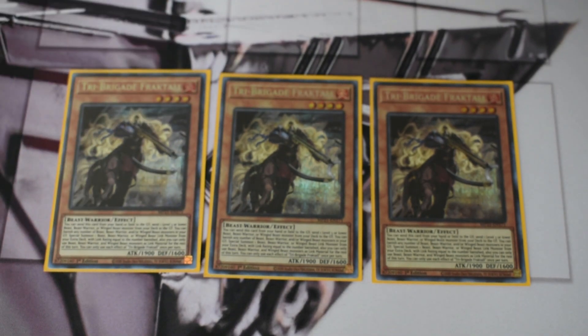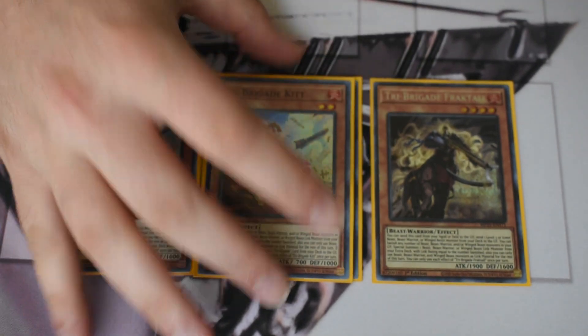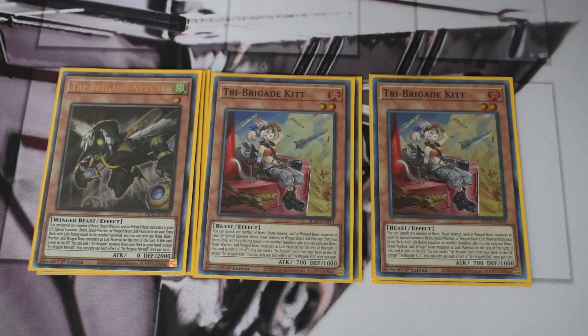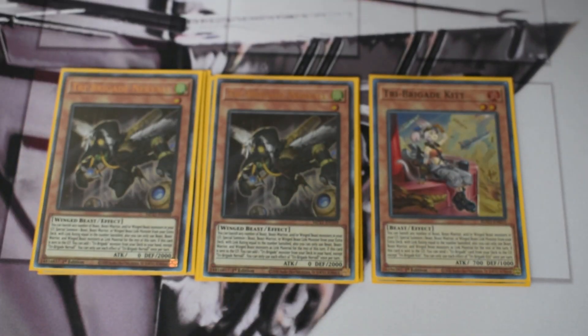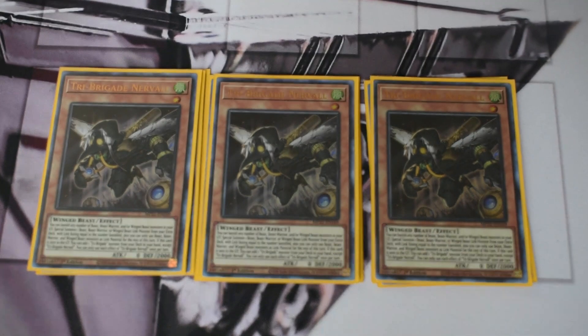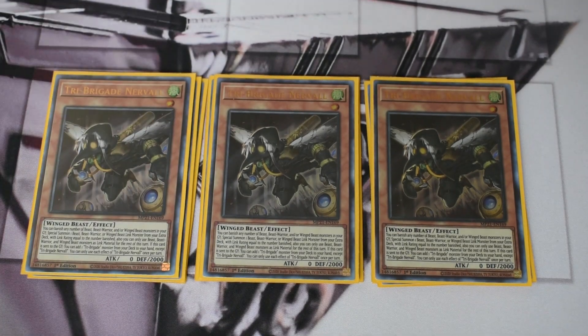Starting with the main deck monsters, I'm going to do this by package. We're starting with the Tri-Brigades — we are maxing out on names, just because graveyard decks are hopefully going to be a little more prevalent. Three Fractal, your best starter; three Kit, a really solid extender to dump Nerval; and of course Nerval being your main searcher. The other reason you max out on names is you're always wanting to have extra names in hand to pitch for cards like Keros or Foxy Tune — that really helps get your combo going.